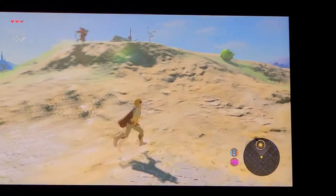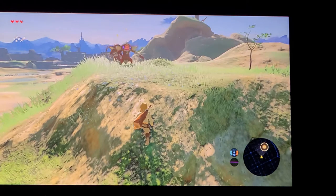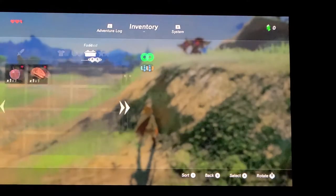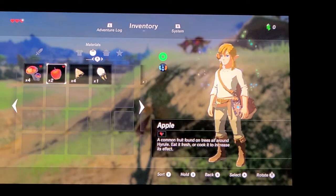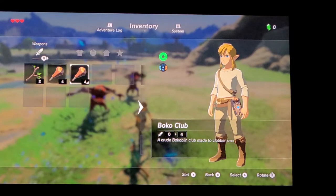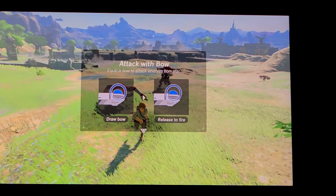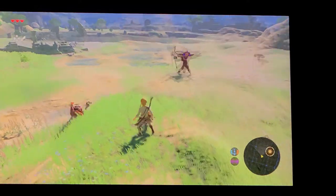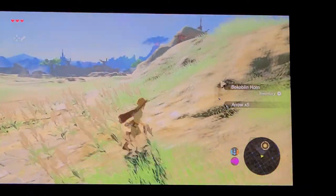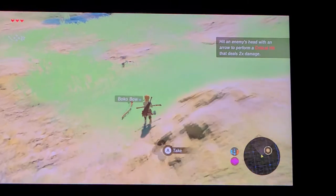Two guys right here — hopefully only two. Do they see me? Oh they do. I have to go eat the apple. Now I gotta run. Oh no, our thing broke. I need to equip this — is it a Bokoblin bow? We got him. He had an arrow — five arrows. Let's try it. There's our first kill with it.